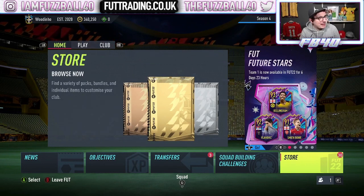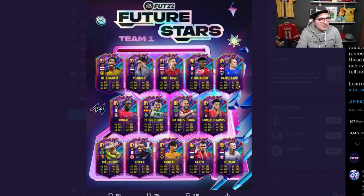Future Stars is here — you guys will notice by now unless you've been living under a rock. This is the Future Stars team and it looks absolutely ridiculous. We've got 30 81-plus packs to open up and see if we can get ourselves one. Genuinely, they're all ridiculous — absolutely every single one of them. So it doesn't really matter which one we pack; if we pack one, it'll be great. 30 81-plus picks — I'll be right back.